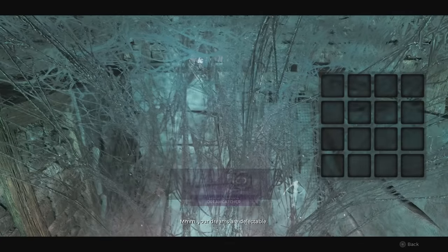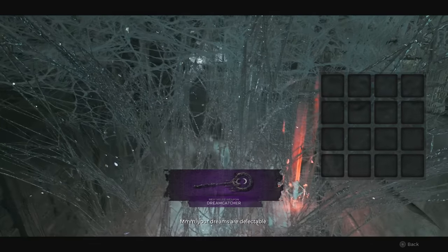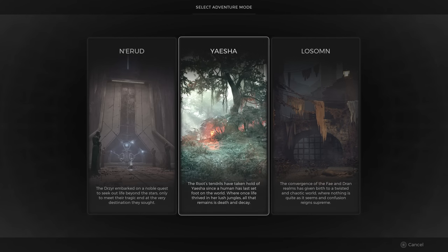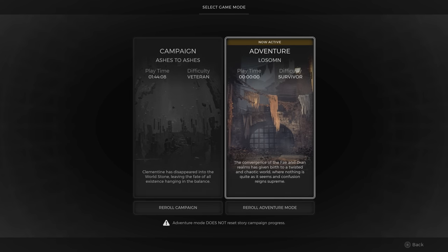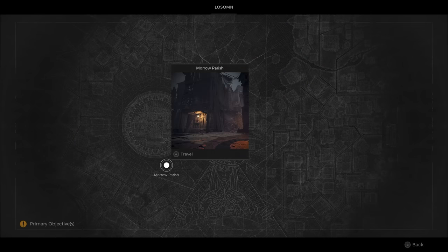In order to unlock the Invader archetype, we will need the Dreamcatcher melee weapon, so let's cover that first. The Dreamcatcher is obtained in the Low Somme Biome, specifically the version of it that begins in the Marrow Parish Overworld location. If needed, I recommend re-rolling for this location in Adventure Mode so that you can keep your progress in Campaign Mode.